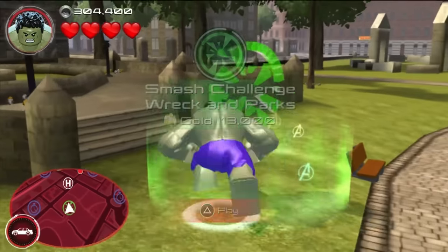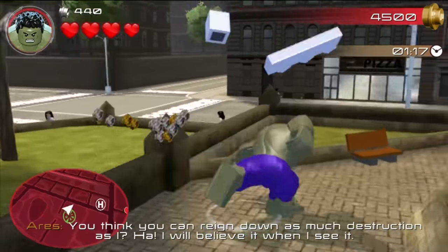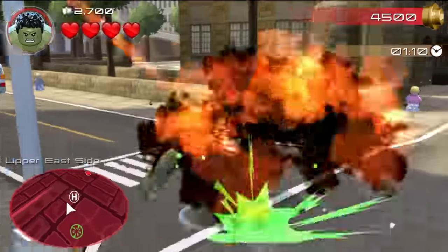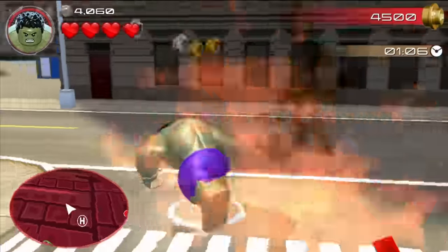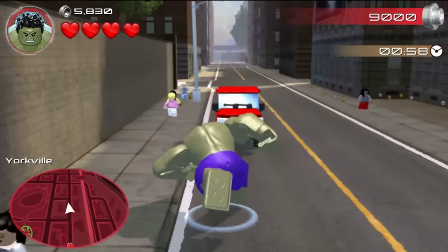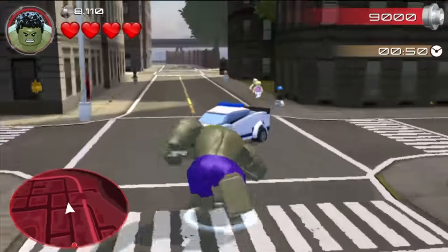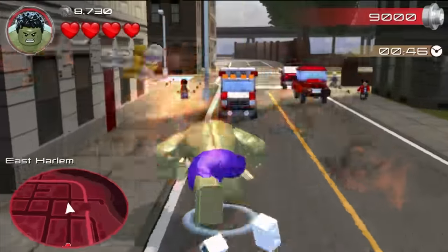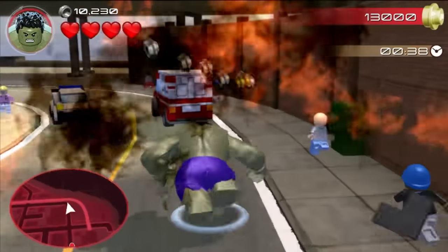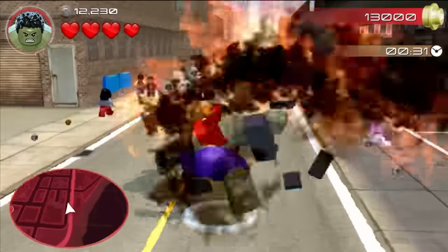If we start the Smash Challenge, we're given a time limit and a score limit — you smash all the little objects and get studs out of them. However, if you're playing as the Hulk, these challenges are stupid easy. All you need to do is find your way to the nearest road and run over all the cars in your path because they keep spawning. You just hold the circle button, run into everything you see, and you'll finish it. There are no other variants on this challenge — they literally just change your starting position.